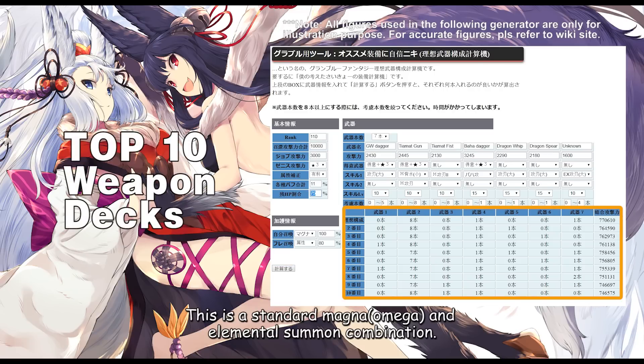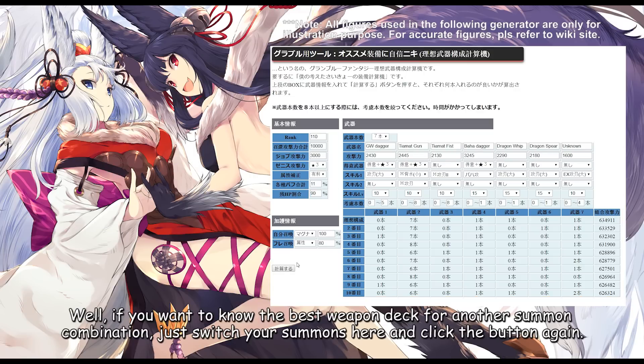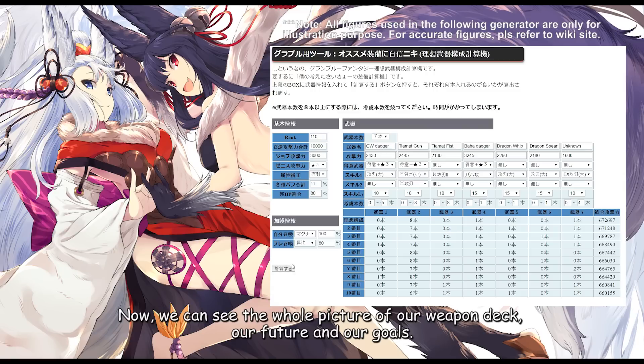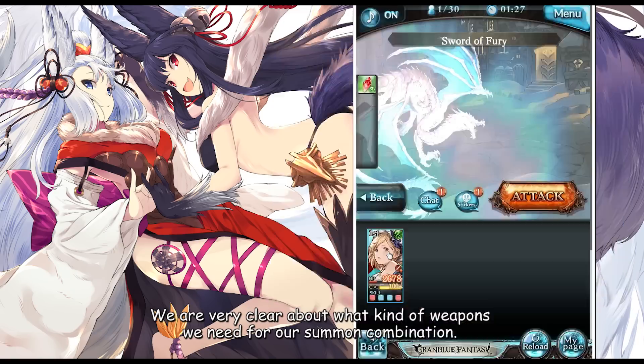This is a standard magna and elemental summon combination. So if you're using the same combination, you need 5 to 7 magna weapons, 1 to 2 bomb weapons, 1 attack 2 weapons, and 1 to 2 unknown weapons. If you want to know the best weapon deck for another summon combination, just switch your summons here and click the button again. Now we can see the whole picture of our weapon deck, our future, and our goals. We're very clear about what kind of weapons we need for our summon combination.